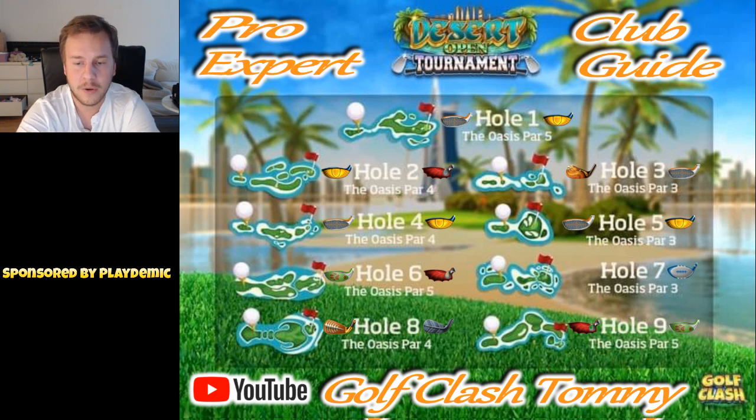Hole number 7, I suggest the Quarterback here because we want to go for the rough bump. I suggest using your wind resistant ball here to give yourself the least amount of wind to adjust for when going for the rough bump - that is absolutely the best way to go for the hole-in-one. You can bounce it over with a wood club, but going with your driver at minimum distance for the rough bump is definitely the better way.